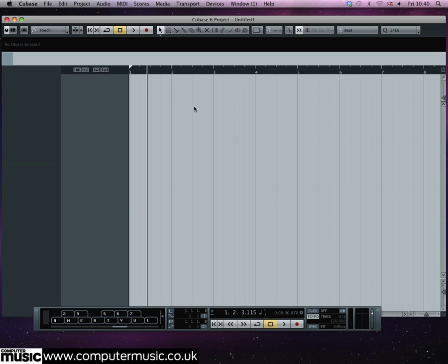Rises are useful for adding a sense of pace and emergency to an arrangement. The breakdowns in Deadmau5's 'The Reward is Cheese' are a brilliant example. The idea is to make the pitch of the sound rise, typically using an envelope with a long attack, to build up a feeling of increased energy.